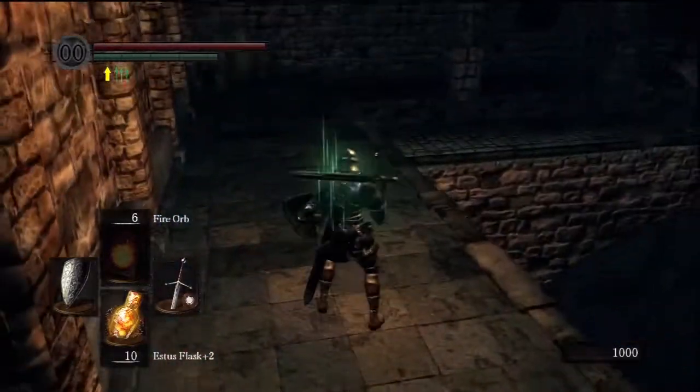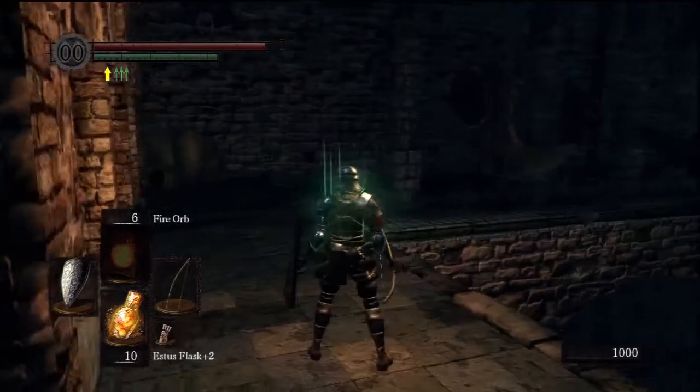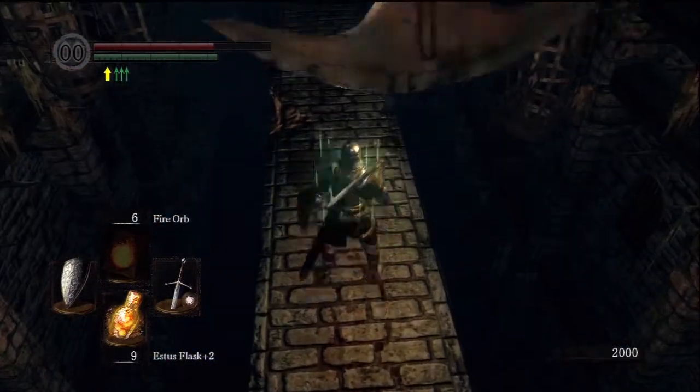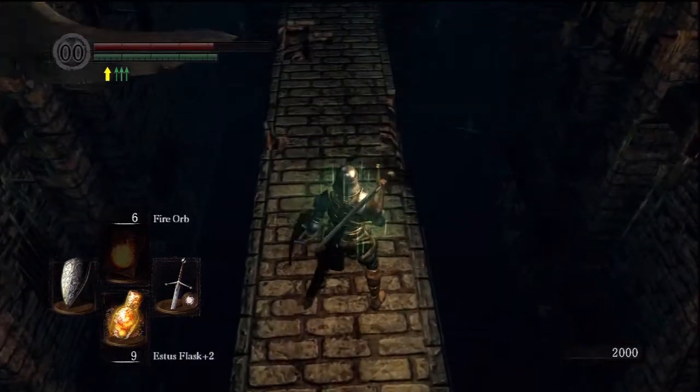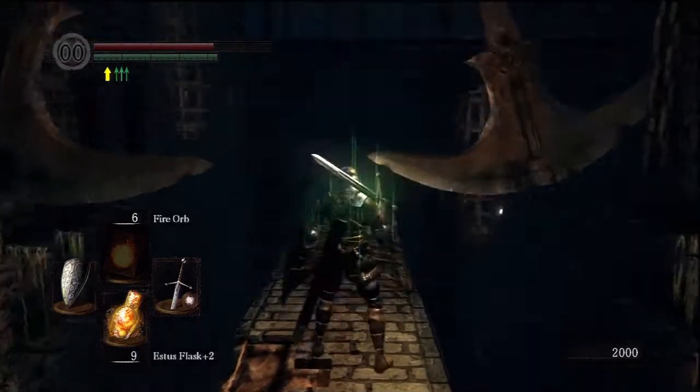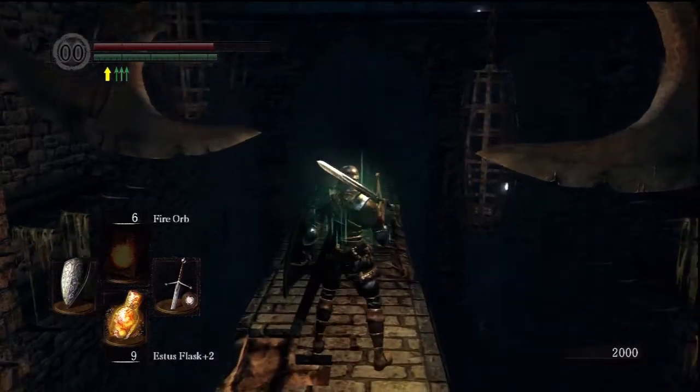First off, enter the fortress and move through the traps in the very beginning. Now I've already taken the time to clear out most of the enemies, or at least cut out parts of it so it's a little easier to follow.